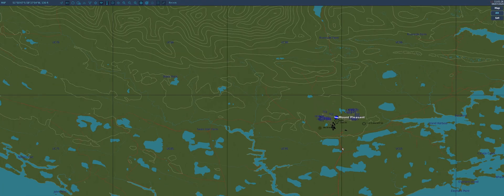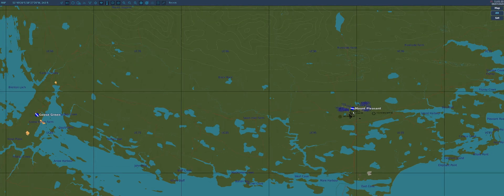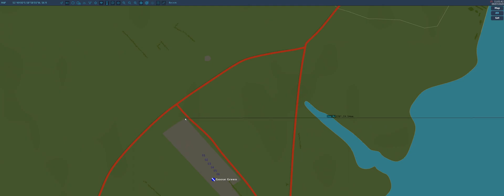Let's find some places that we can fly to. Goose Green's a good one. We need to find the range and bearing from the TACAN station to Goose Green. Let's pick a specific spot — this corner up here. It's 19 miles and 266 degrees magnetic.